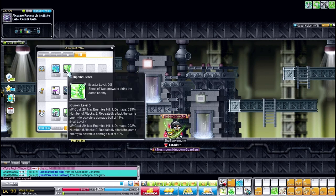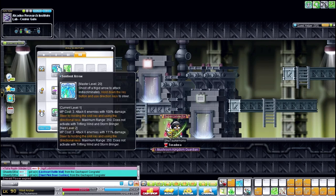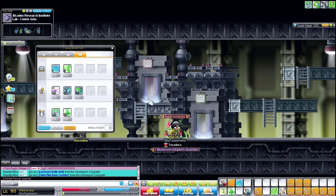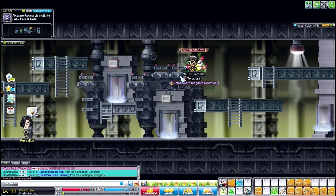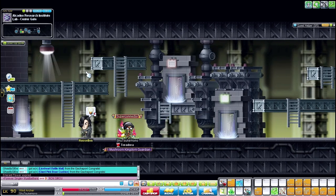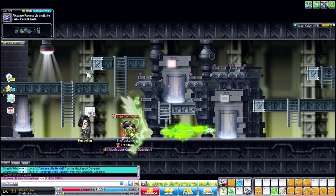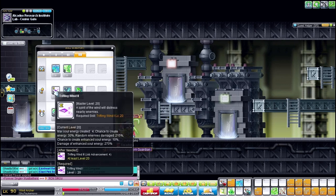I have 10% resistance to Seal and Darkness, so there's a 10% chance I won't get sealed or get Darkness when enemies use it, which is pretty good. Then we have Piercing Arrow — it only hits one enemy but does quite a bit of damage, so I'll master it when I hit level 100. This skill also looks really awesome, though unfortunately it only hits one enemy. That final attack thing still confuses me.